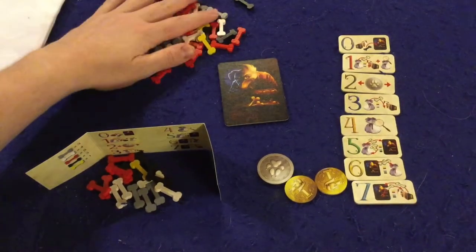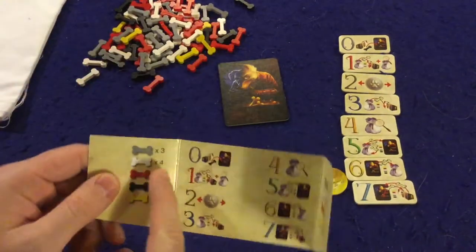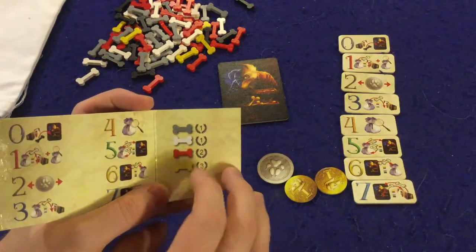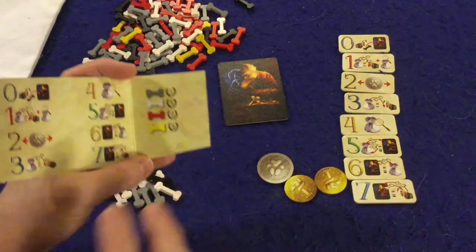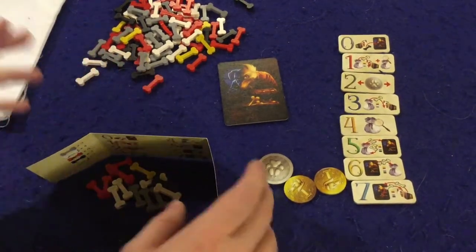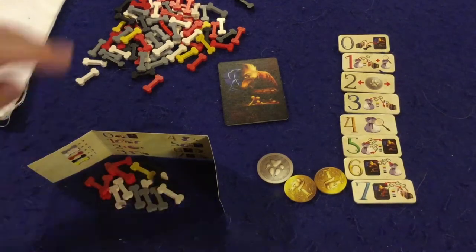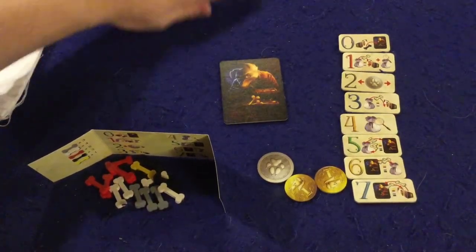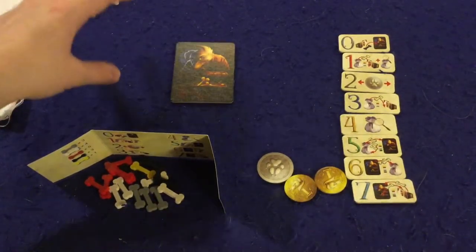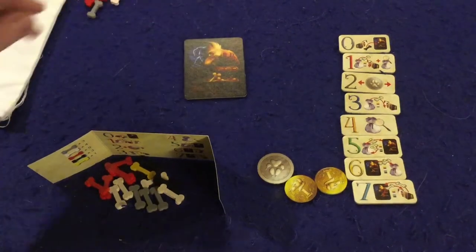Component-wise, you'll have a whole bunch of bones. You won't be using all of them unless you're playing at the highest player count. You start with bones behind your player shield. Bones are worth one point for gray, one point for white, two points for red, and three points for yellow. Points are scored from the bones in front of your screen, which you get through the push-your-luck aspect of the game. You also set up this little dog figure in the middle, which is where things go when you get caught with a black bone.